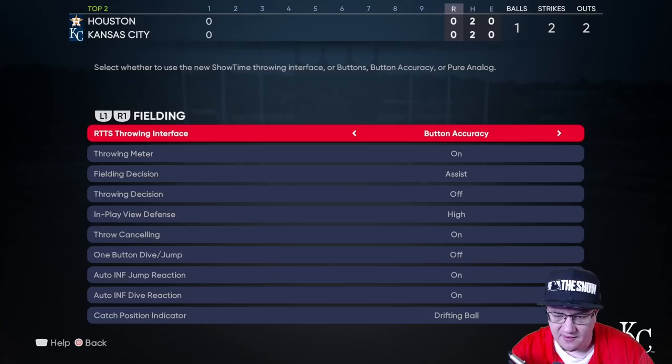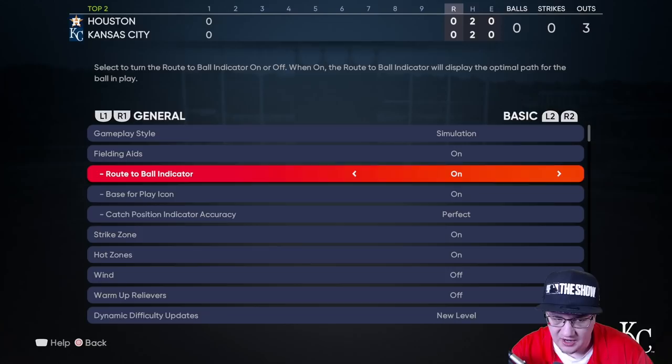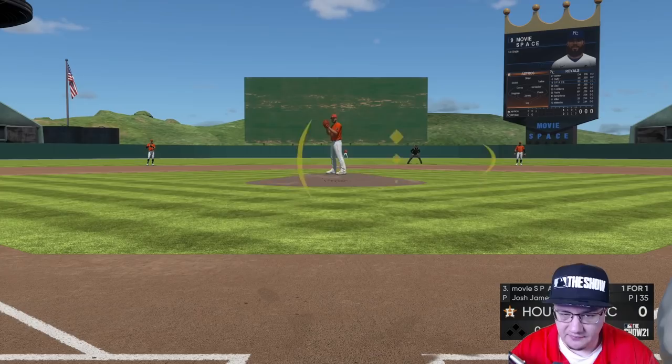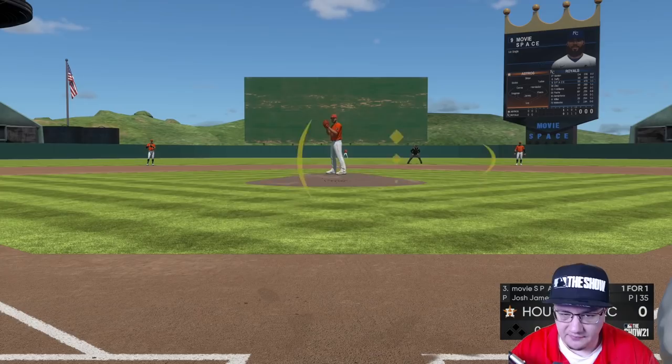Make sure you have button accuracy on in your fielding settings — go to general fielding aids, route the ball on, base-to-play icon on, cast position indicator, and accuracy. Turn those on. All right, I got that home run — I can end the video now. Thanks for watching. I'll link that conquest video for Jackie Robinson because you want to get a bunch of free equipment. Peace out!